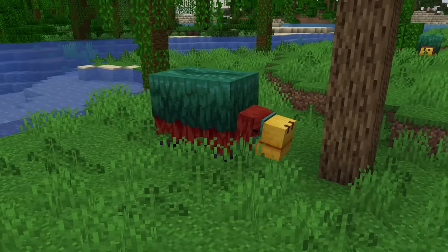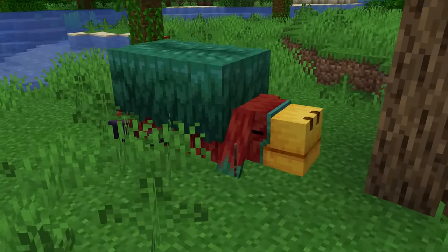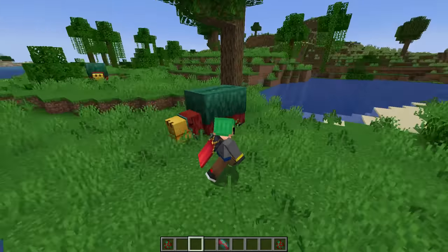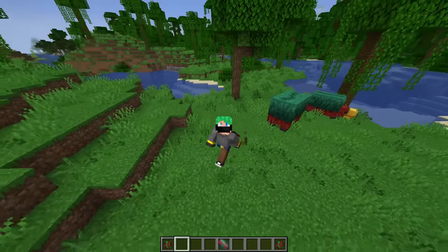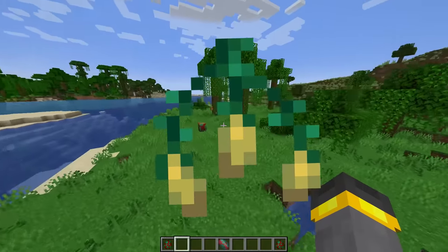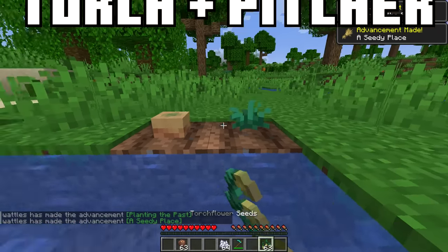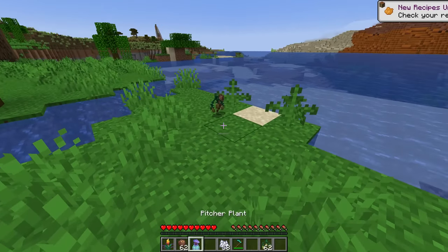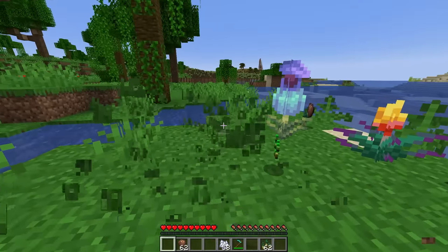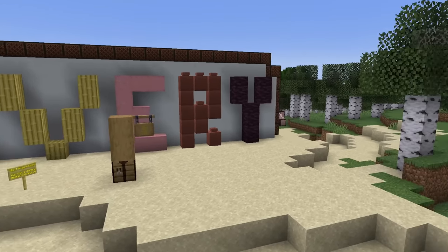If we give the sniffer a little time, it'll walk around and sniff the ground, eventually dramatically throw itself on the ground and start digging. Give it a bit more time and poof — we get a brand new item: the pitcher pod. It doesn't look appetizing, but the pitcher pod and the torch flower seed are both big deals. 1.20 comes with brand new ancient plants — plant these on farmland and you get two of the most beautiful flowers in the whole game.